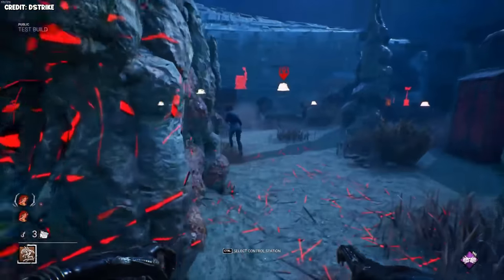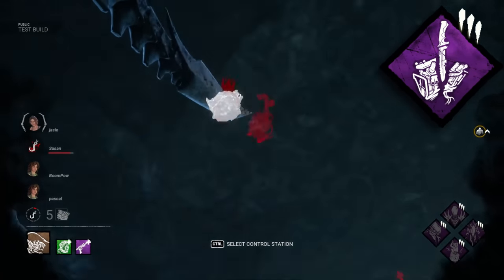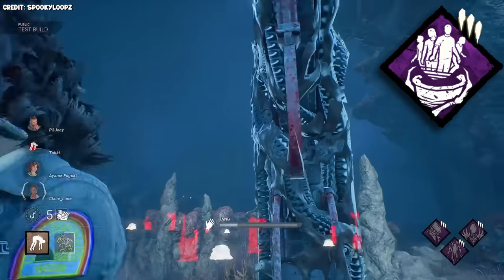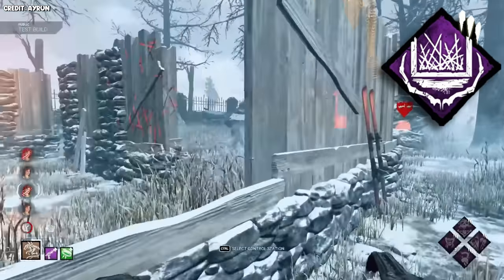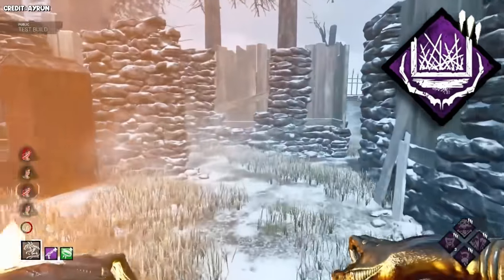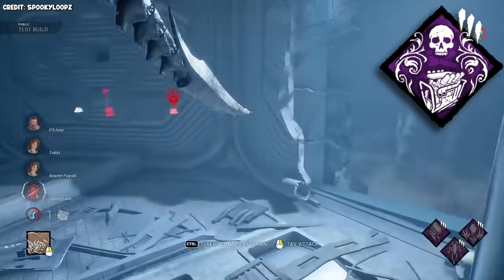Perk synergies: there are many perks that pair really well with this killer. Here are a few that I think are pretty solid. Discordance — since tunnels usually exit near generators. Barbecue and Chili — to get info on where you should teleport after hooking a survivor. Bamboozle — since he's somewhat weak in chase and since there's an add-on that increases his vault speed while in runner mode. Dragon's Grip — because you can trap a gen and then sit in the tunnel directly underneath it.